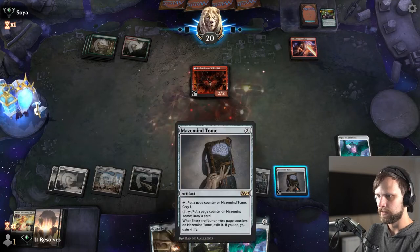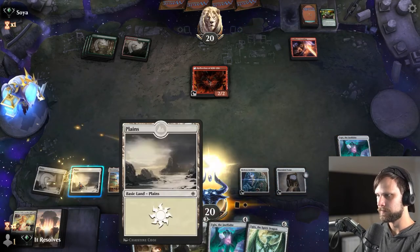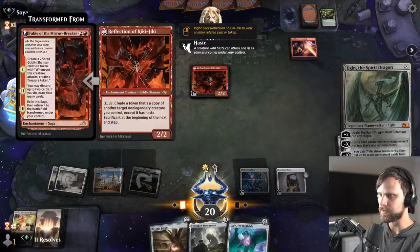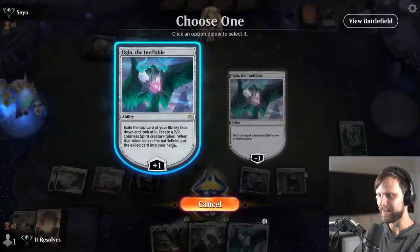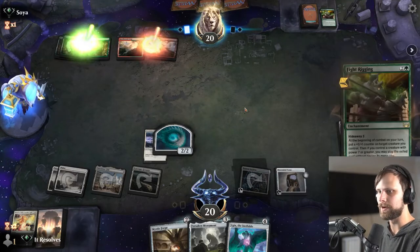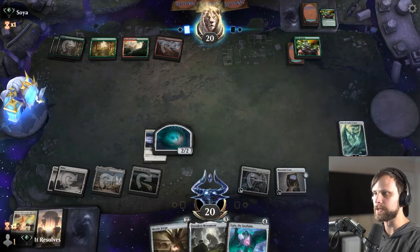Let's scry — throwing that on the bottom since we'd prefer lands right now, and there's another Ugin. If we do this we can play Forsaken Monument, giving us five mana. The safe play is to plus Ugin for four and get everything off the field. There's the Doomskar — we'll plus and just pass. The safest play is to keep things off the field for the opponent. We're not in immediate danger of dying, so that's helpful. We'd love to get Forsaken Monument down this upcoming turn — that's going to be pretty important.